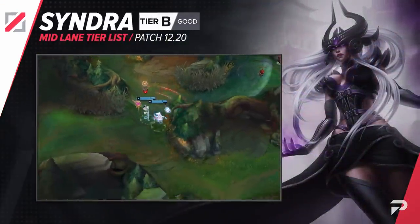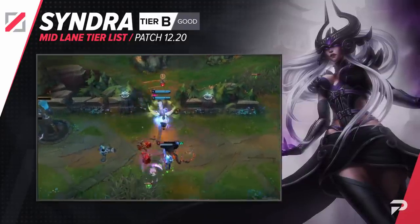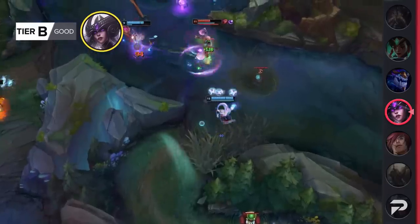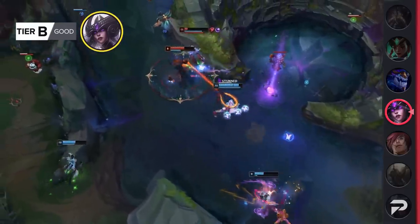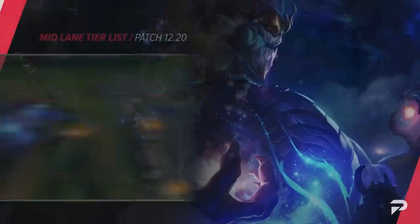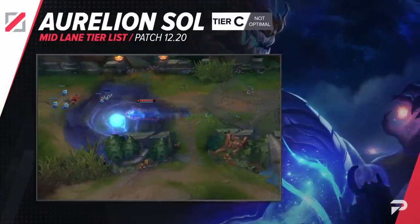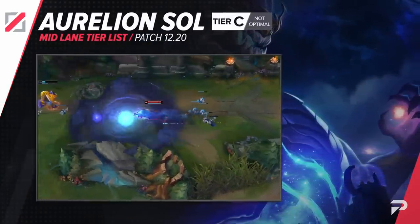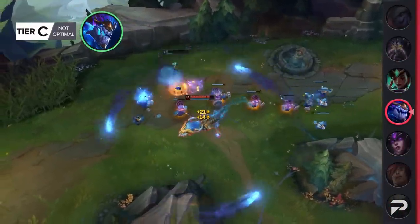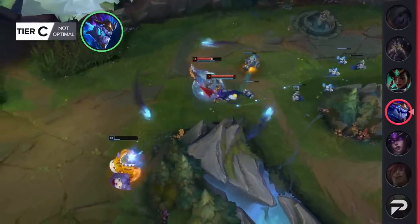Syndra's mid-scope update left her feeling pretty average. If you can make it to the later parts of the game she feels really good, but the issue is reaching that point. Her weak early game is really prone to getting bullied and a lot of games may fall apart before you actually come online. We'll be moving Aurelion Sol down to the C tier. Whether it be due to a higher mechanical skill floor or requiring a lot of macro and game sense, some champions are just noticeably worse off in the lower ranks, and the space doggo is one of them.